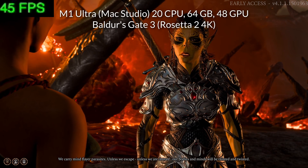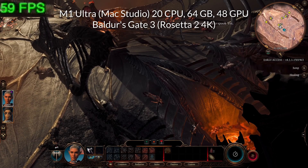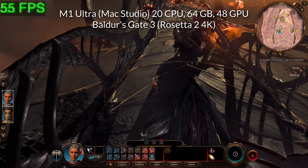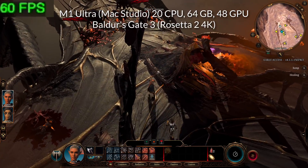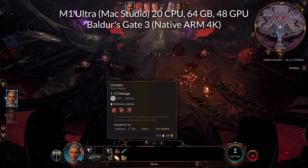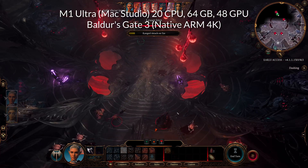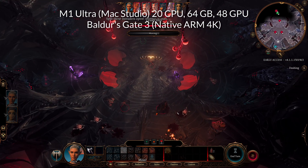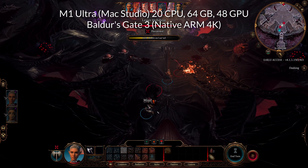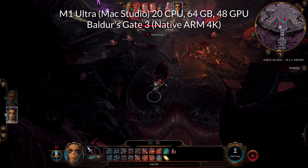The Rosetta 2 version is still getting 45 to 65 FPS, so it's very good, and the ARM version is definitely going to be higher than this. It's still under 60 FPS at these graphic settings; however, if we lower the graphical quality preset then we are going to get very close to hitting 60 FPS on the ARM build running at 4K. Baldur's Gate 3 is under constant development, and I'm sure there are going to be graphical and performance improvements over time. It's very cool that we can get this recent AAA title working very well at the 4K resolution on the M1 Ultra.